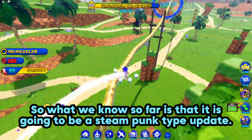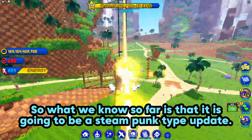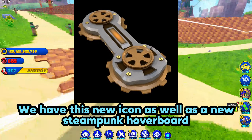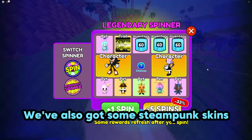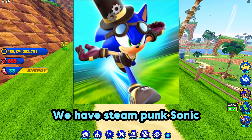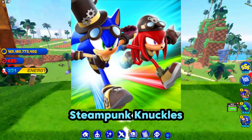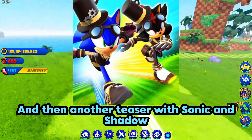What we know so far is that it is going to be a steampunk type update. We have this new icon as well as a new steampunk hoverboard. We've also got some steampunk skins — steampunk Sonic, steampunk Shadow, steampunk Knuckles — and then another teaser with Sonic and Shadow.